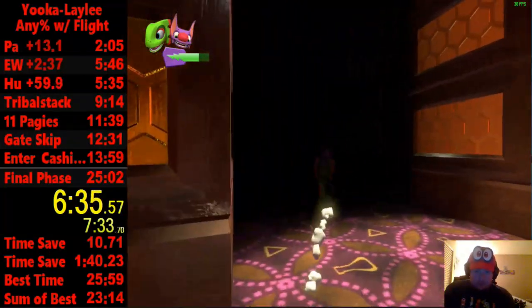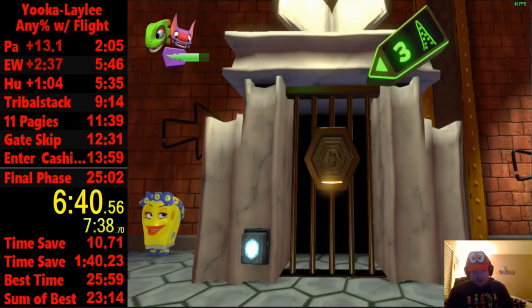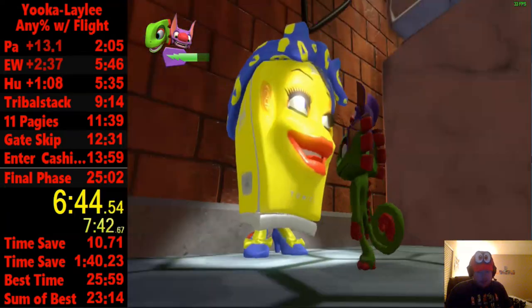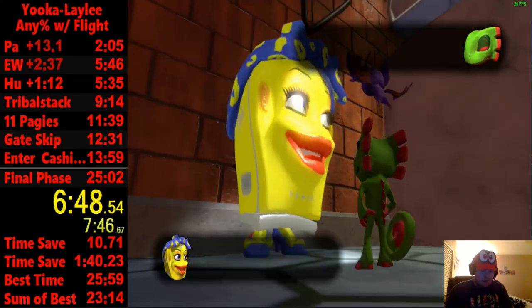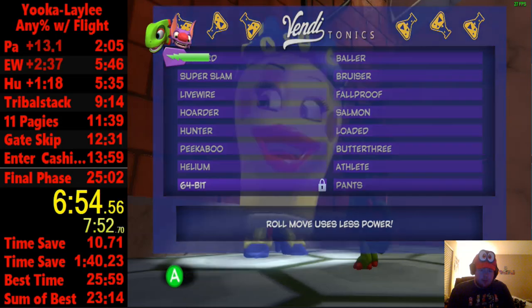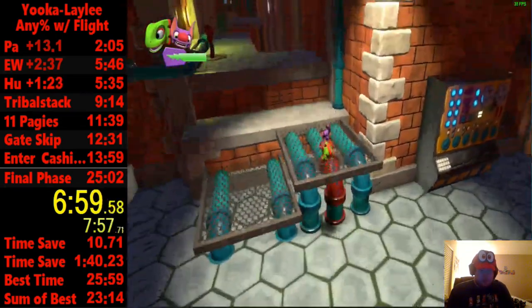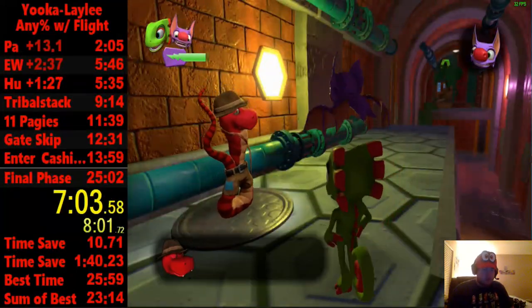Coming up, we're going to talk to Bendy. You may wonder why we're talking to someone — this person is going to give us some useful tonics, which is kind of a new game plus sort of thing. I recommend going to speedrun.com if you don't want these unlocked already. We're going to get Quit Baller, which means our roll will take less stamina, and we're going to get Trouser to Landglide.